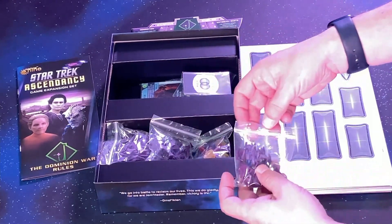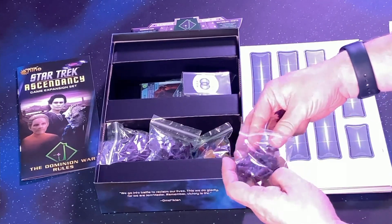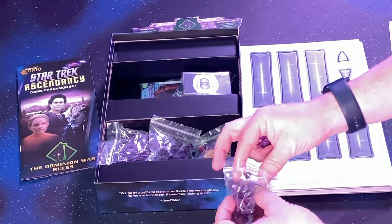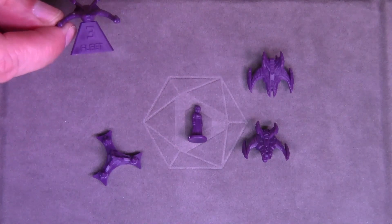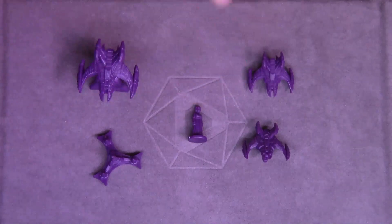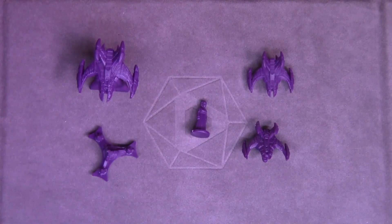This faction — they've added purple ships, which makes sense for the Dominion, as they typically would be a purple-type color. At least the engines were. Here you can see the ships that are included with this game. We have the fleets. This is the fleet, and then you've got your regular ships like this. These are new — something different I've not seen. And you've got your system tokens there.